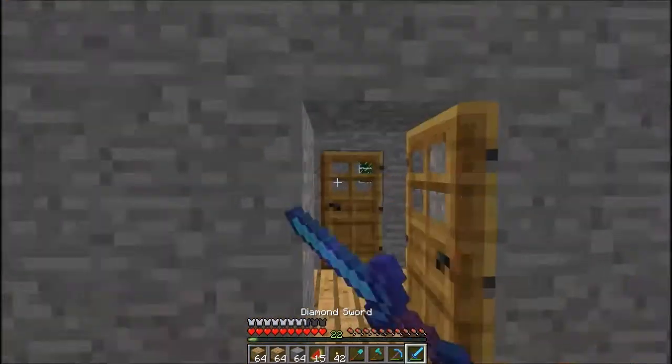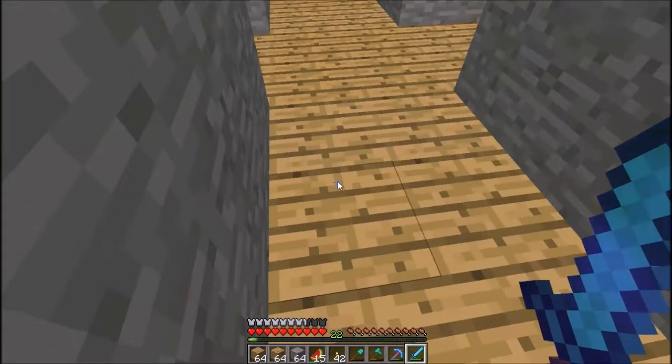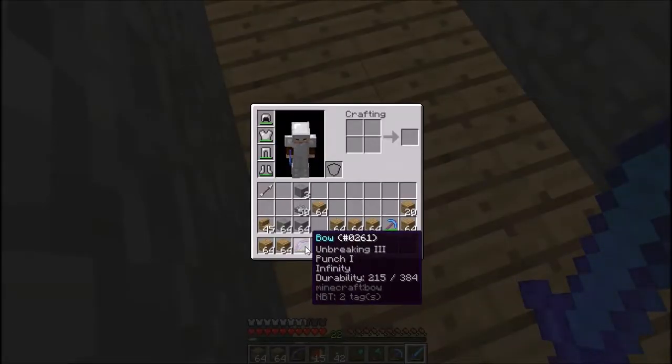What's up guys and welcome back to the Emerald Isle. We're on episode 17 and I have three very big surprises for you. First surprise is that I did actually put the infinity enchantment onto the unbreaking bow. So we've now got a nice unbreaking three, punch one, and infinity bow.